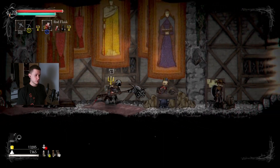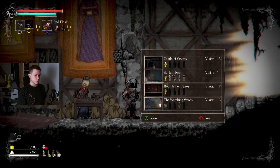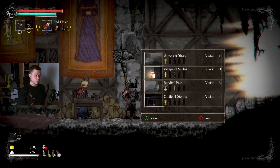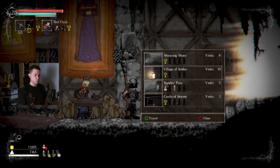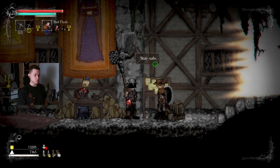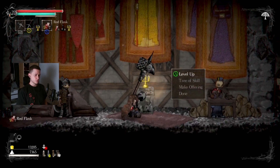In that case, what we will do is probably at some point in this episode or the next one, we will go to another sanctuary — for example, the one in the Village of Smiles, which already has a blacksmith — and we'll spawn a transmutation person there that helps us with exchanging stuff, and maybe someone else. What else is on the menu today? Level up? It is possible to level up.